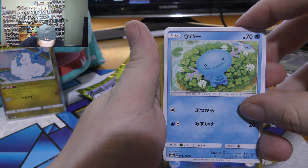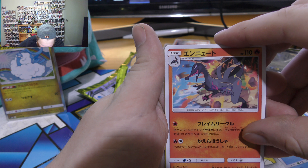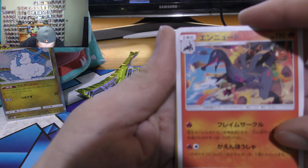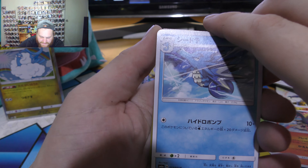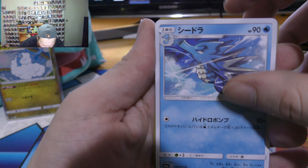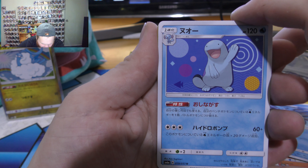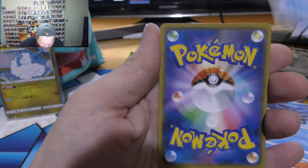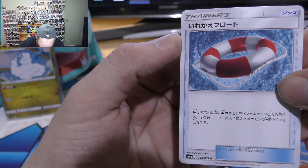Got a Wooper. Got a Sliazl — it's a really awesome card, guys. Got a Seedra, looking all fierce there. Got another Quagsire. Little fish in the corner there. We're drawing really primitive-like. And we got some sort of floating device.